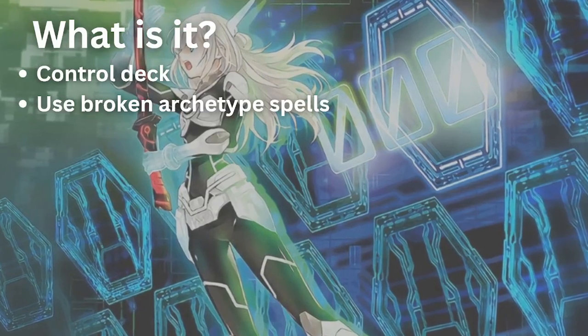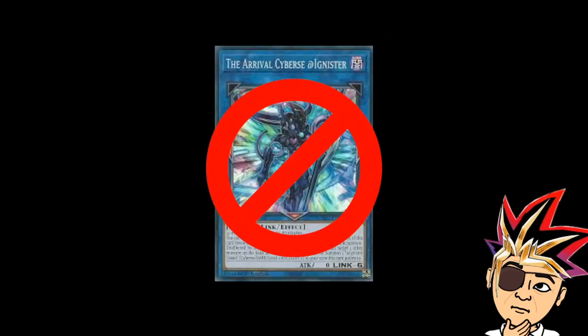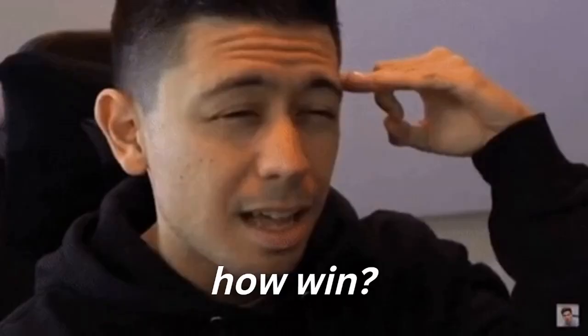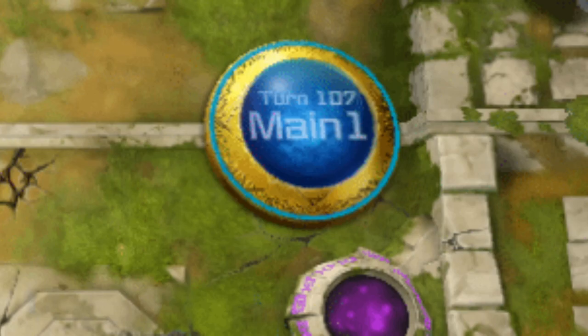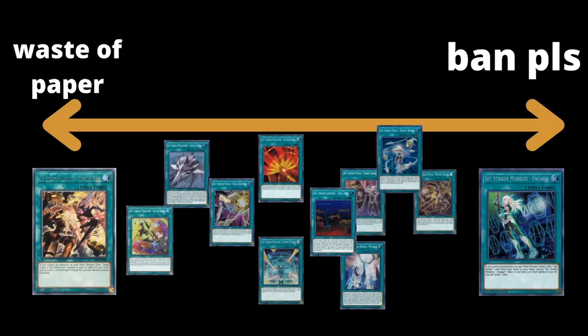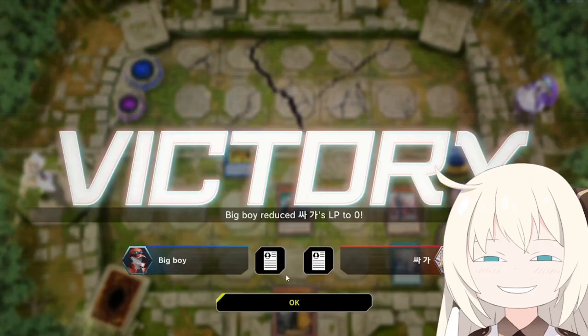Sky Striker is a control deck that revolves around using powerful Sky Striker spells to disrupt and prevent your opponent from playing optimally. The deck doesn't do anything flashy like making untargetable boss monsters to get Kaiju'd, nor does it simply rely on a Monkey Flip floodgate like Eldlich. There is no single win condition for Sky Striker — it's through the grind game. Playing Striker means you wear your opponent down until their life points go to zero. Lucky for you, you don't have to remember any combos, and there are currently only two main deck monsters.